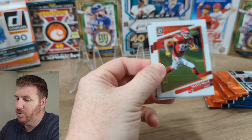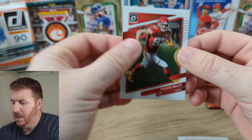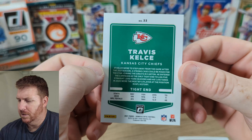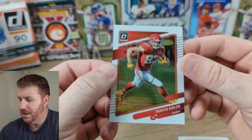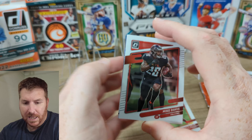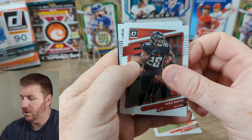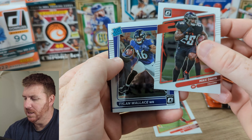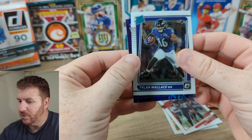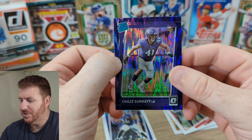It's 2021 so you can get some good rookies in here. Look at this — Travis Kelce. The Optic cards are pretty incredible looking. In the blasters you can get blue Hyper memorabilia cards. We got Mike Davis and a Rated Rookie — Tylan Wallace. And then another Rated Rookie — it's a great looking card for sure. Chaz Surratt.